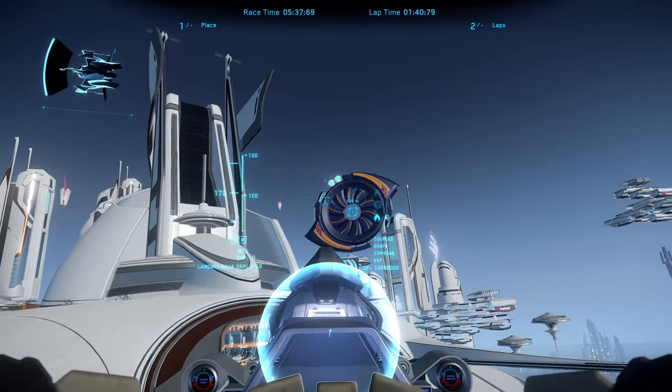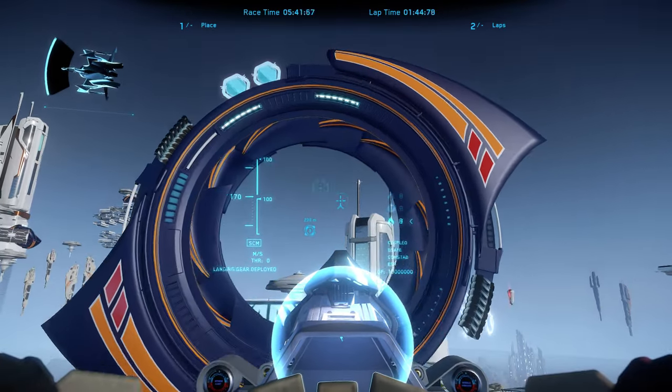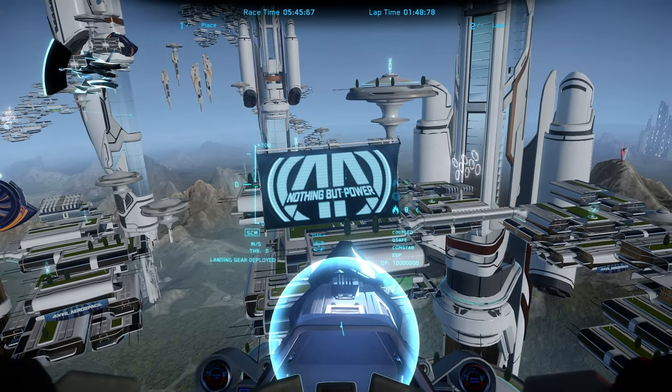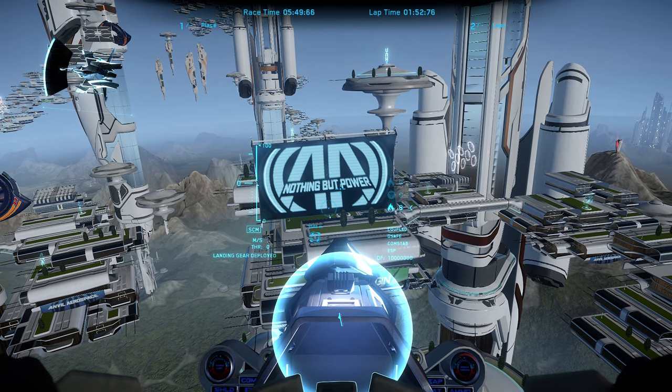The next control is ESP — it's a predicted target flight path thing. I usually shut it off for simplicity in racing. You can see it on the right side of the HUD, right above your fuel — your QF, quantum fuel. Right above it says ESP. Turning ESP on and off is Right-Alt and O. You can see me turning it on and off. We'll shut that off.